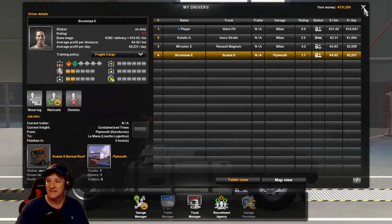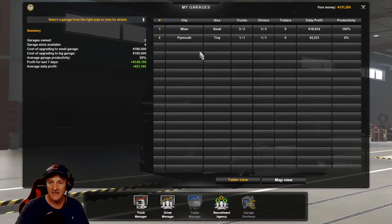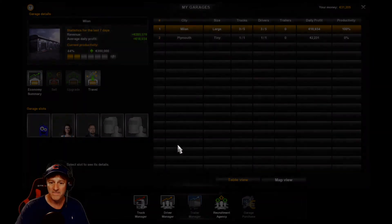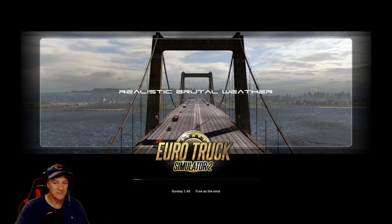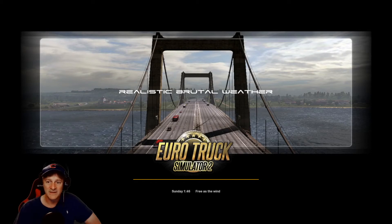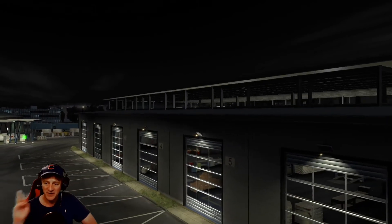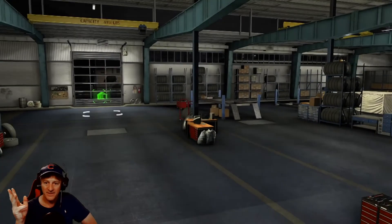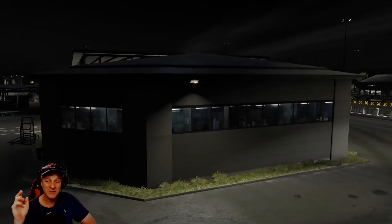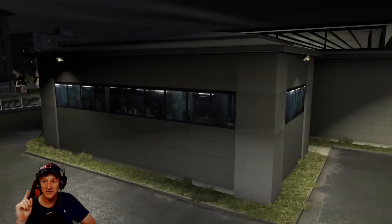That takes us nearly to the end. Let's go to Garage Manager and take a look at Milan. Let's upgrade — 100,000. And that should unlock those spots. Nice. What's going on? Oh, it's going to give us a little cutscene because we have an upgraded base in Milan. There it is — whoa, we're big time now. Five truck bays instead of three. That's kind of cool. Our empire is expanding. Now the next thing of course we need is two more trucks for this place, so we can fill it up and get all five bays operational.